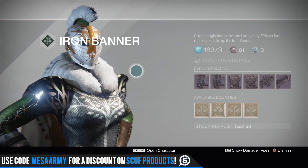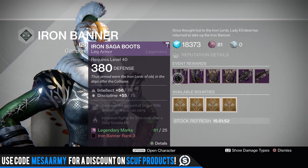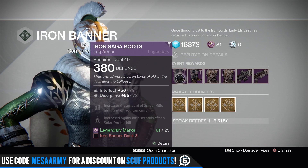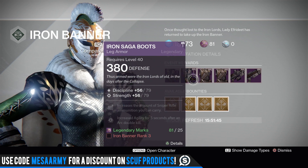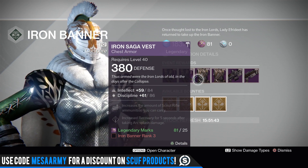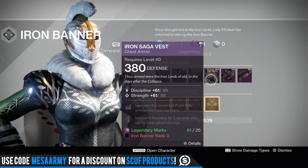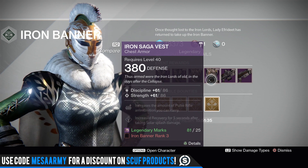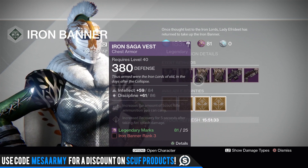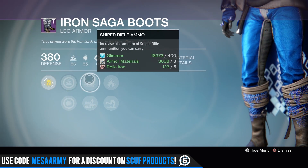I feel like you're probably better off with other options — I get killed more often by a Hawksaw or a PDX-45. All the gear I'm showing is at 99 or 100% stat roll according to Destiny Item Manager. For the Hunter: 99%, 100%, 98%, and 100%. For the Warlock: 99, 100, 99, 100. For the Titan: 100, 98, 99, 100. You want to buy all this stuff if you're looking to get a Tier 12 build.